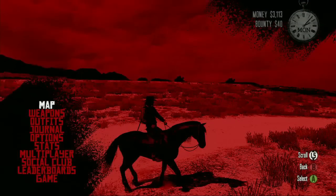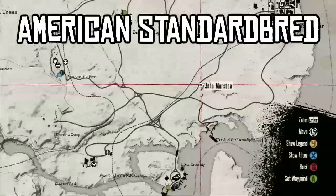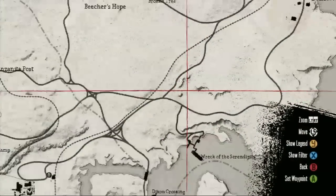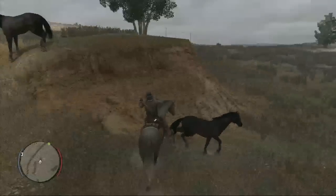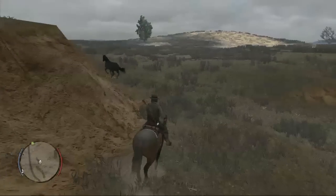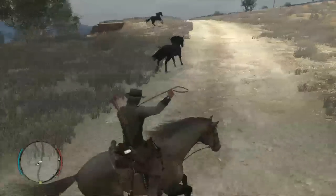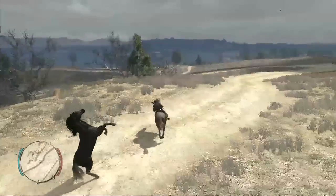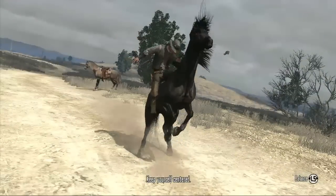Okay, so we only need one more. We need to get the American Standard-Bred, and this is where I found it. This is just north of that shipwreck down in New Austin — or, what's the northeast area called? I don't know, whatever the northeast area is. And this horse is solid black, so it's hard to miss. It took a while for me to find him, but once I spotted a group of horses you can tell what they are. That thing is solid black — it's like Black Beauty.